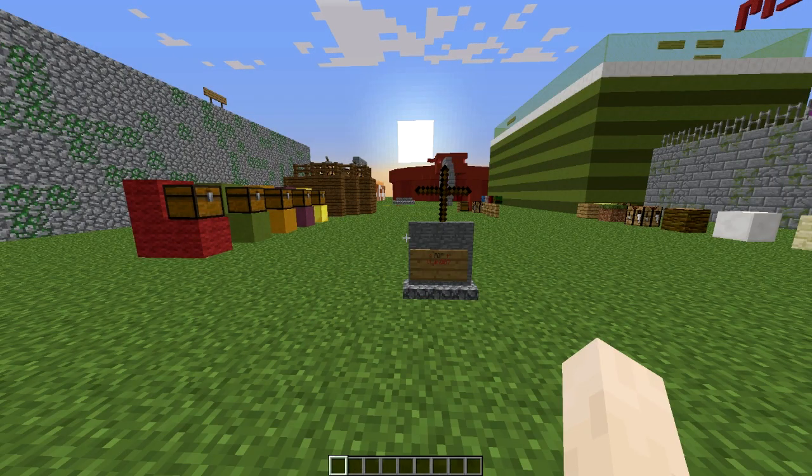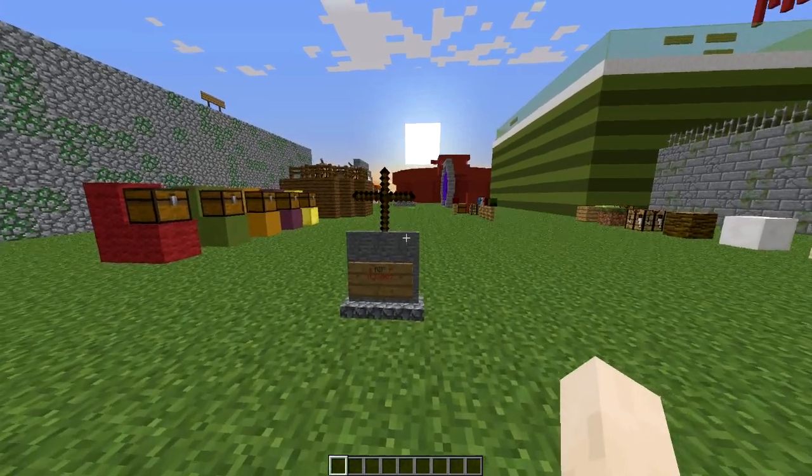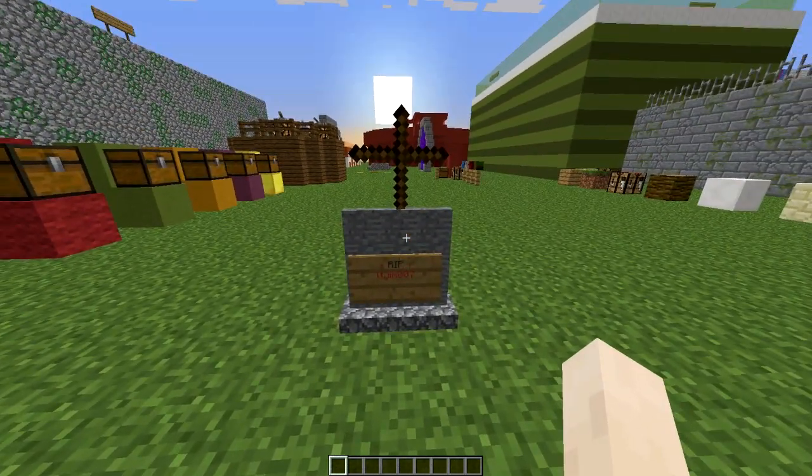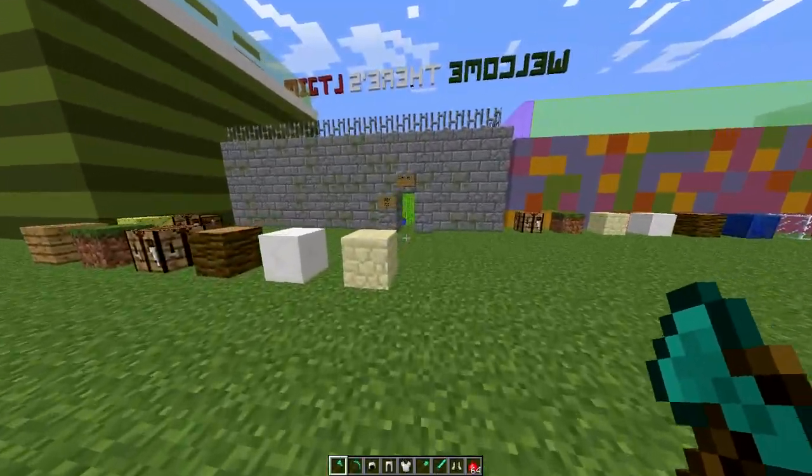Hey guys, welcome to another plugin tutorial and today it's on Dice Gravestones. As you can see in front of me there is a gravestone with a sign on and some writing. If I hit it I will get all my stuff back when I died.